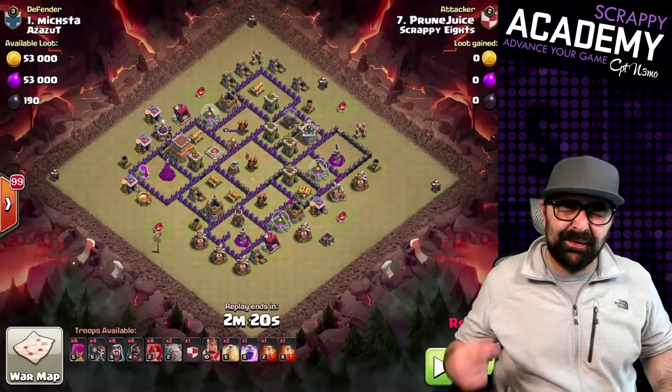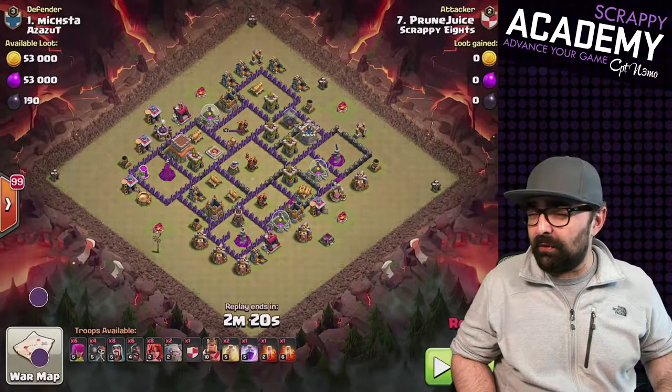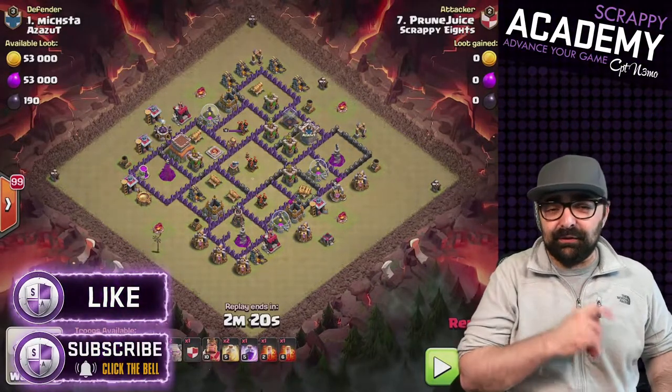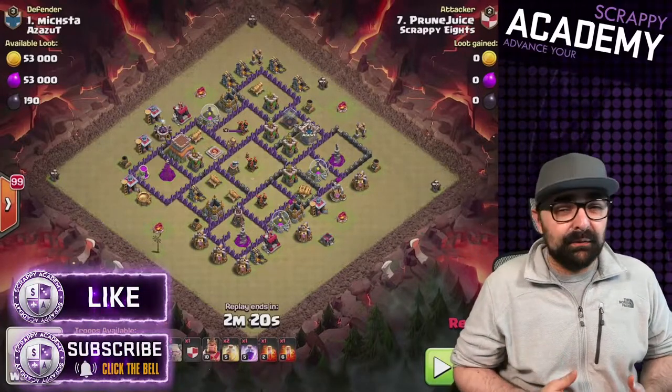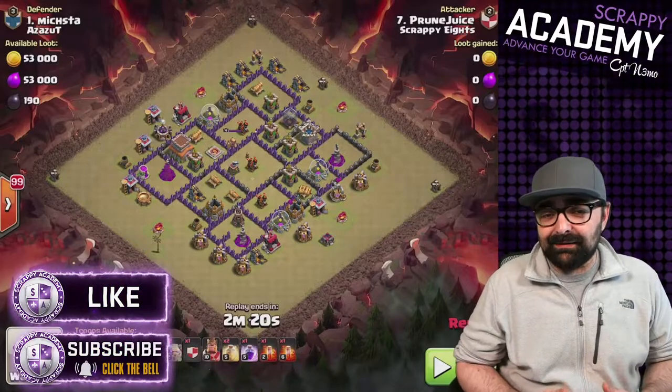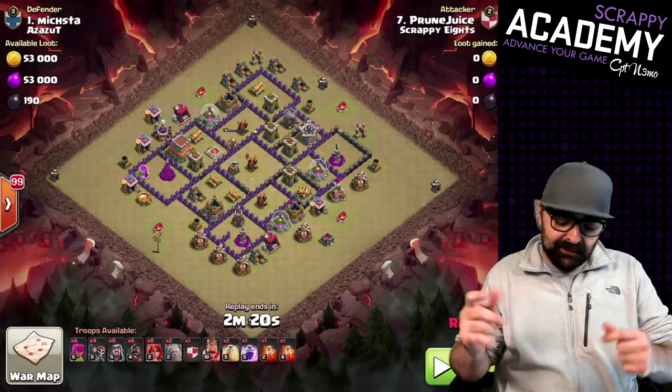Good morning, good afternoon, good evening ladies and gentlemen. My name is Captain Nemo, welcome to another Clash of Clans video where we're going to be showing you the top three different ways that you can triple a Town Hall 8 like a boss. These attack strategies are not used as much — they're not dragons, they're not GoHo — so today we're going to break them down.